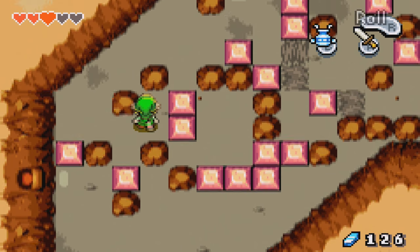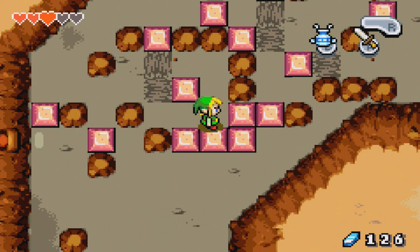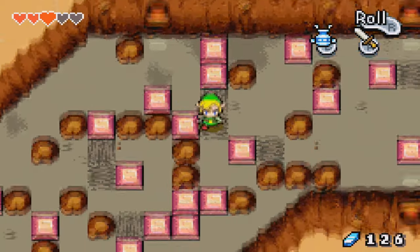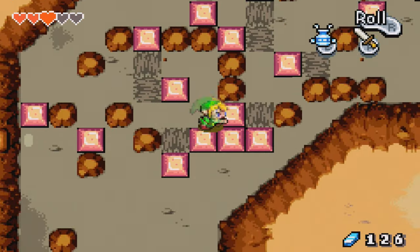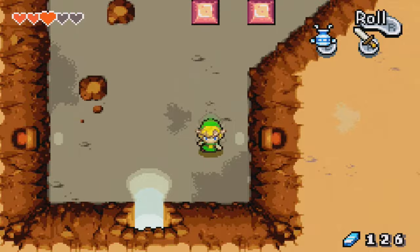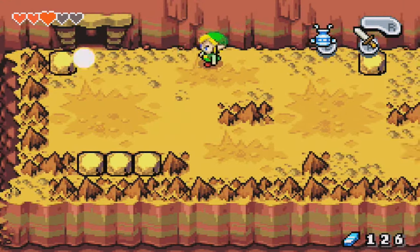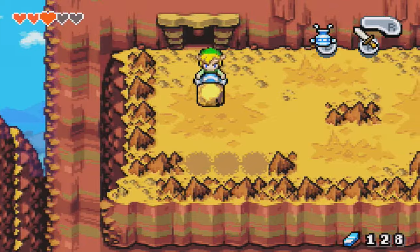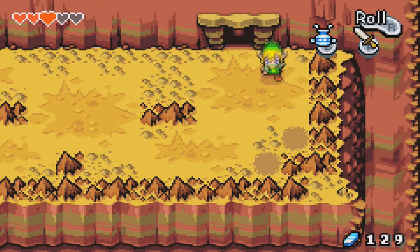I think I want to push this down and then go back. If you're clever, you can actually pull up a number of the rocks if you just structure your Gust Jar in just the right way. Usually if you're like in between two of the columns or rows, you can do that.